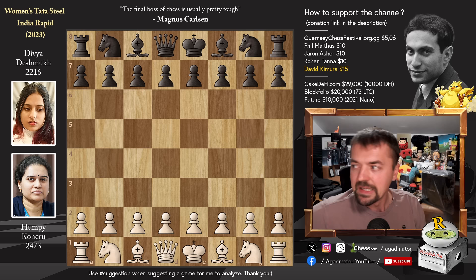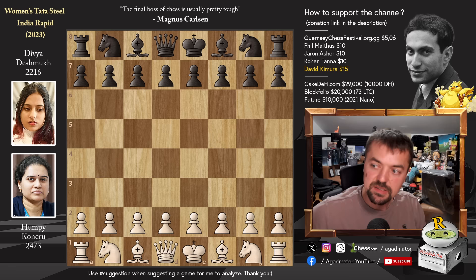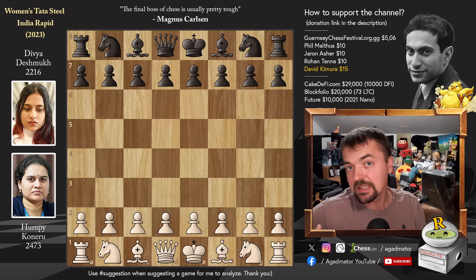It was very interesting until the very end. This is the final round, round nine. Divya has to defeat Humpy in order to at least contest for first place, and Ju Wenjun was facing Anna Ushenina. If Ju Wenjun wins, she will also be able to tie for first with Divya. So let's dive straight into it — a really great game, great middlegame, great endgame, great everything.